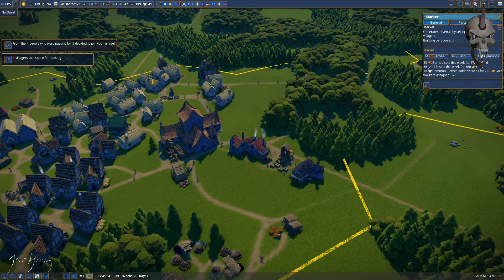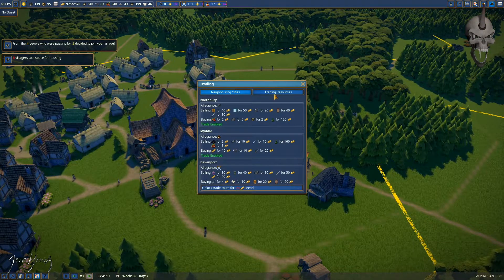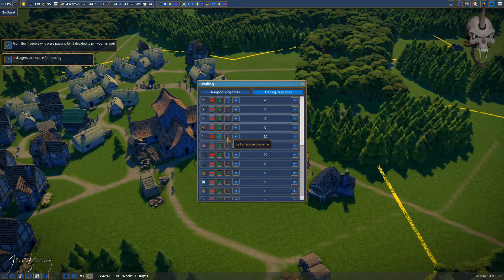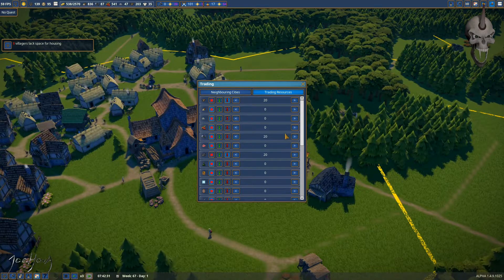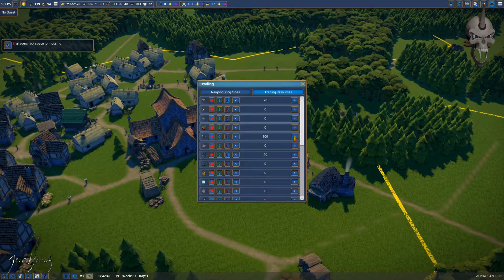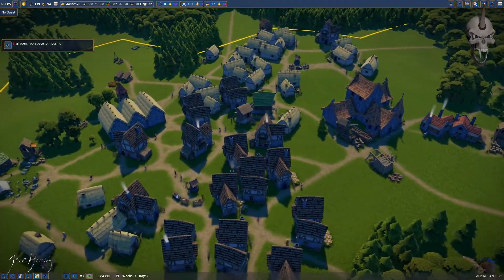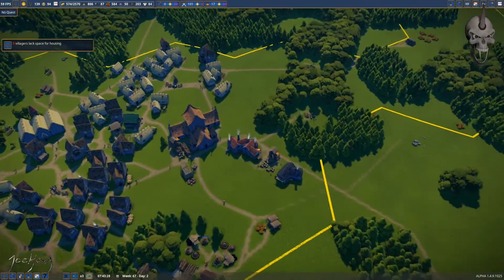I've got a lot of tools so I can actually start selling those. Let's trade resource instead of buying tools. Let's not get carried away — just start there, no trade for now, and I'll change this to 100. So once that gets over 100 it means I'm fully self-sufficient on tools. Yeah, everything is looking pretty good so far.